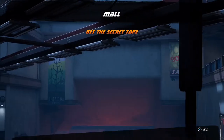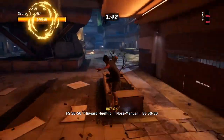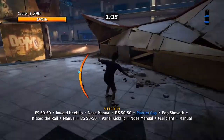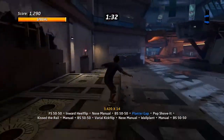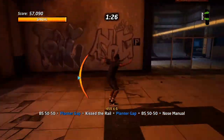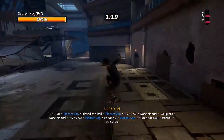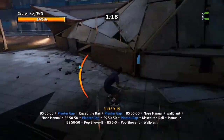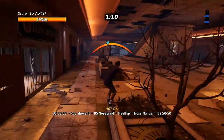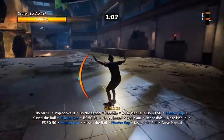The first thing I'm gonna start off with is the high score missions — obviously high score, pro score, sick score, and combo score. I found all of them very easy to do. The best place I recommend is right at the beginning of the run. It's the same idea as the warehouse: find a spot where you can grind, manual, then wall plant yourself back. Right here, grind grind grind, manual, grind — that's how I got all the high score missions done very fast in one run.